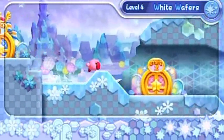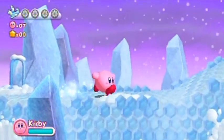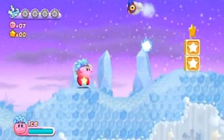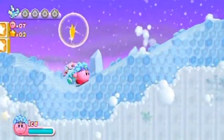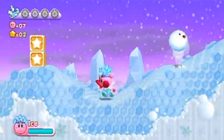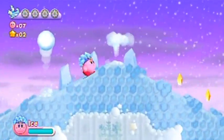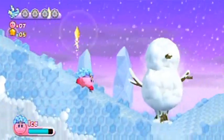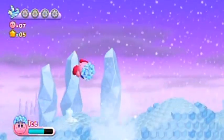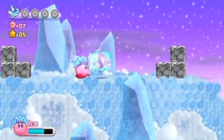Hello everyone and welcome back to the walkthrough. Let's head over to stage two where there's four energy spheres waiting for us. That's a really close-up camera angle which would make the game harder to play because you'd have to react very quickly. Whenever you walk past a flower it'll give you a star — I wonder if that's a throwback to Donkey Kong Country Returns.